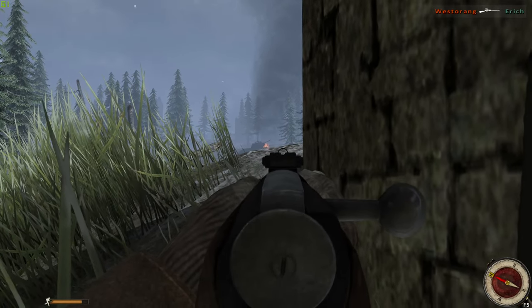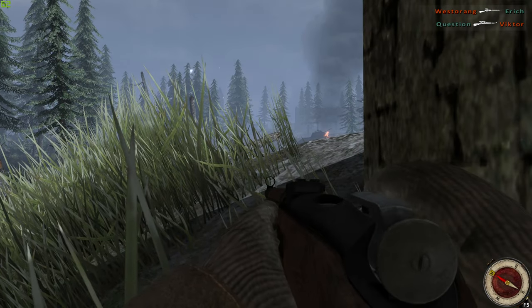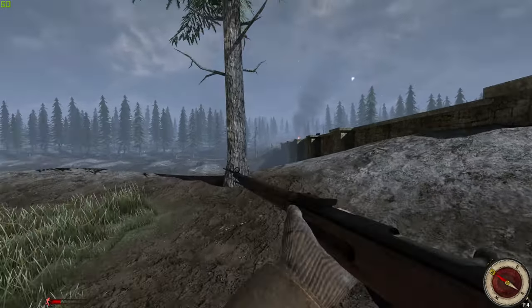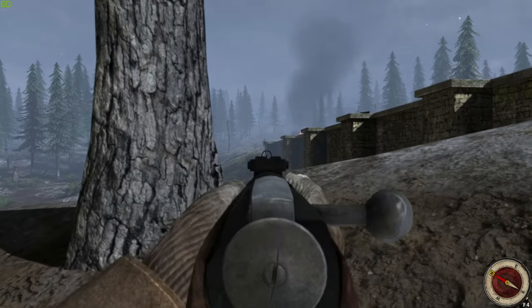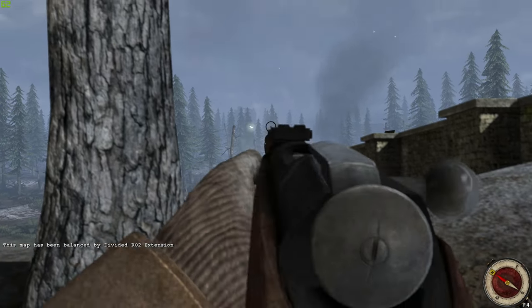The Mosin Nagant — one of the most mass produced bolt action rifles in history with over 37 million units made. It has been used from its inception in 1882 and it is still used today. This weapon in Hell Let Loose will be the standard issue rifle for the Soviet Union forces.